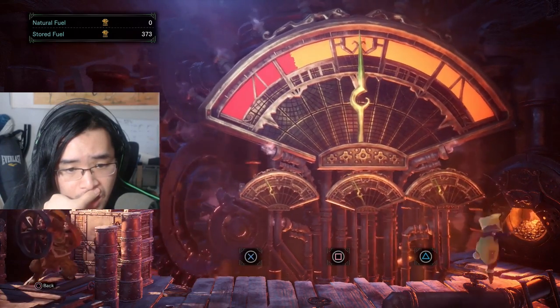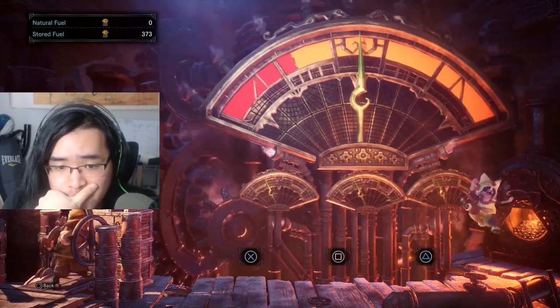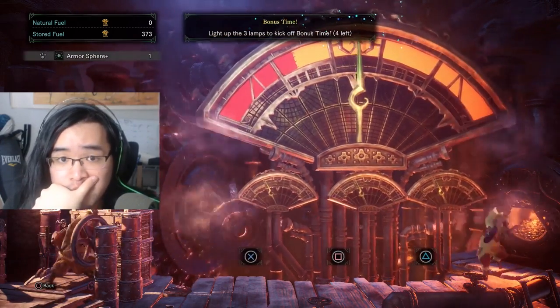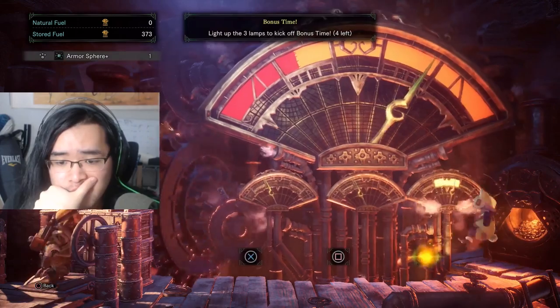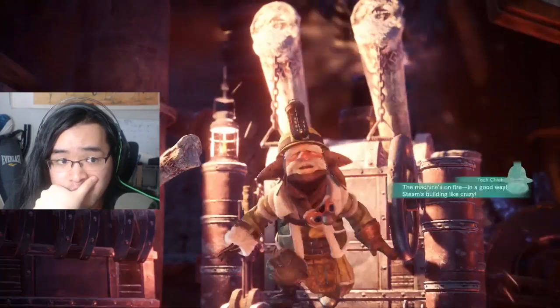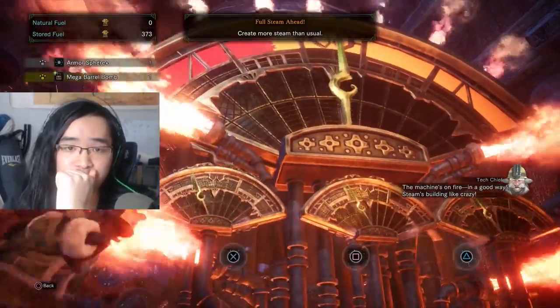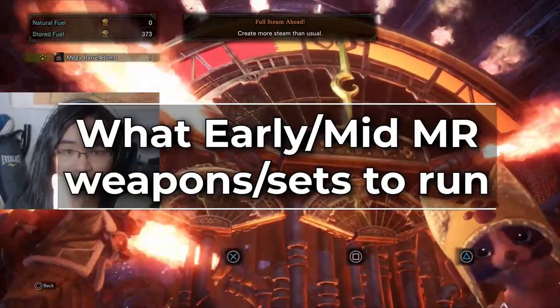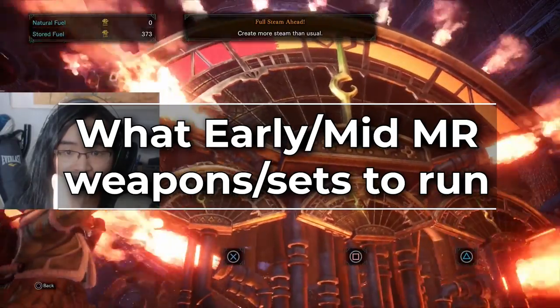Iceborne has only been out officially for a day, so most of you are probably still very early into the story. And with all of the new armors and weapons, you're probably a bit confused as to what to build. While it will still be a while until we get proper endgame meta sets together, we can at least talk about the good early Master Rank weapons and armor to run.